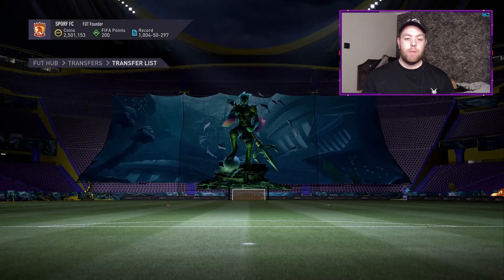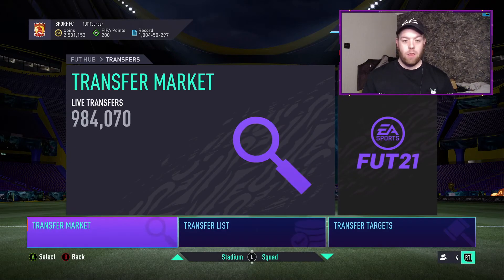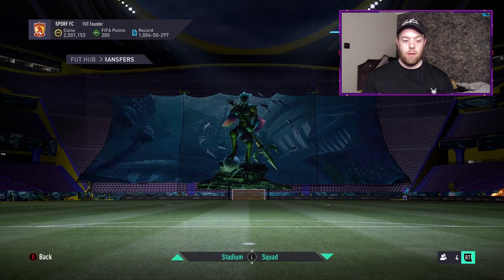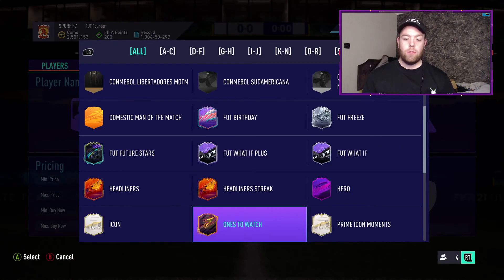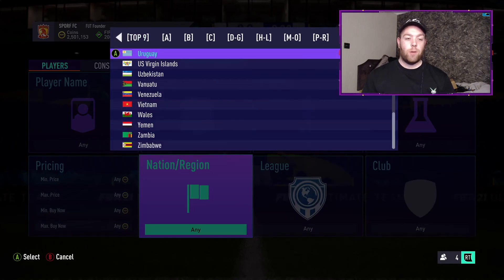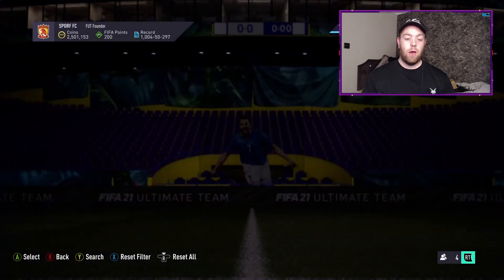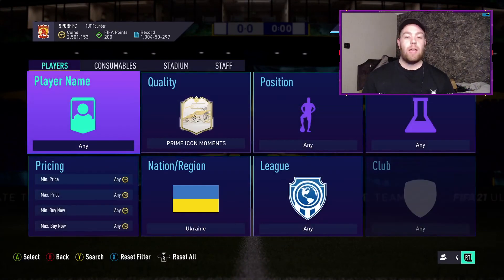That is like the shortest Icon Moments roulette ever. Time out for moments — good job I've actually gone back. Price: 290k.